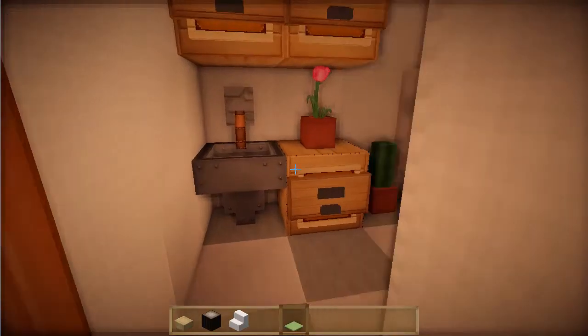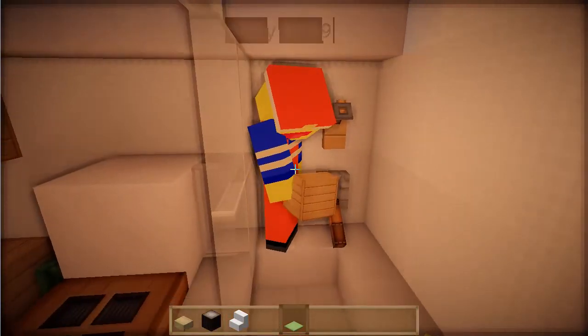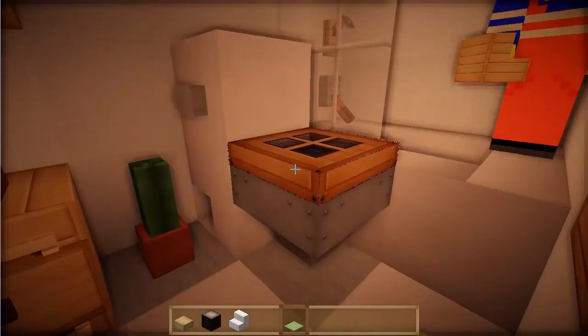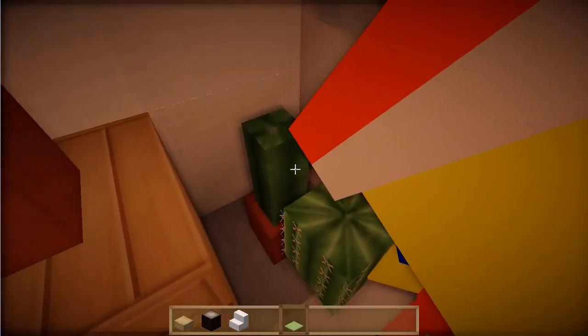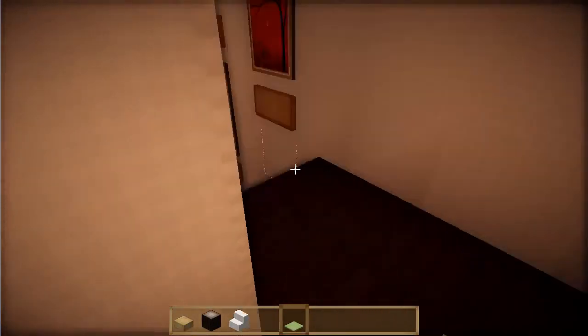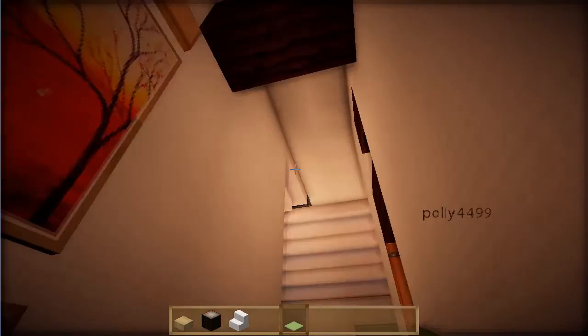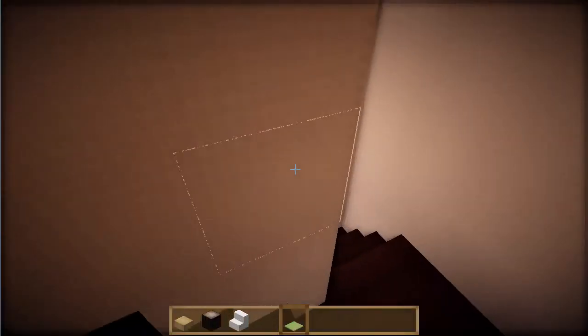There's a full bathroom up here with a shower and everything — fitted into the space really well. Why is there a cactus here? You'd feel a bit uncomfortable on the toilet! This is a tiny little upstairs area but it works well.